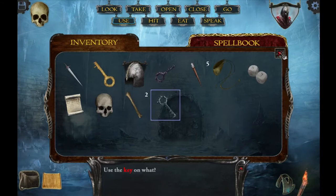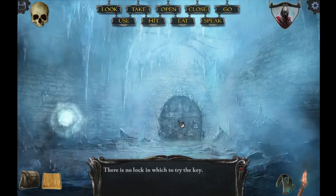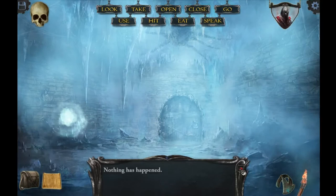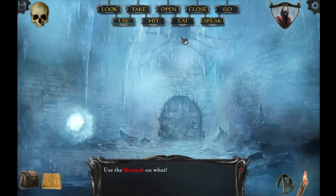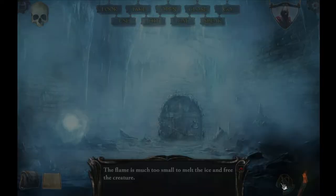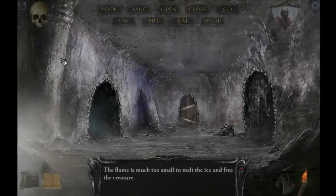Use the key on what? Like this door over here. There is no lock in which to try the door. Let's use this torch on the door. Nothing happened. I think that's a spider up there. I wonder what happens if I put this torch up by that. The flame is much too small to melt the ice and free the creature. I'm not sure if I want to free that creature, but I don't think there's anything else in this room for me, so I'm going to head back for now.